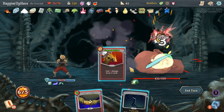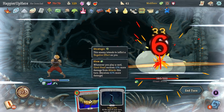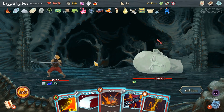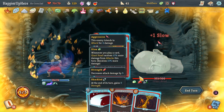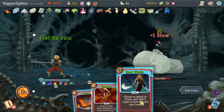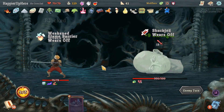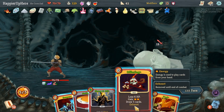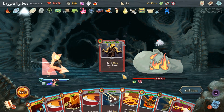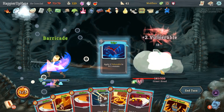We can do Whirlwind even though it doesn't do that much damage - and we've got a curse. 13 incoming - let's just play everything. Flame Barrier, Flash of Steel first, then Battle Trance. Feel No Pain - I should have Dual Wielded the Feel No Pain, that was my bad. 13 incoming - in this situation we do want to play Offering. There's another Armaments we don't really need - I'll play it though, it's free. Let's Burning Pact the Reaper - another card we don't need. Trip, Thunderclap, and then we'll get our attacks out - 31 damage.